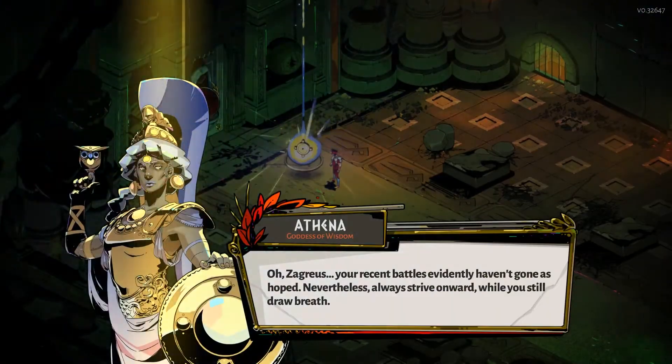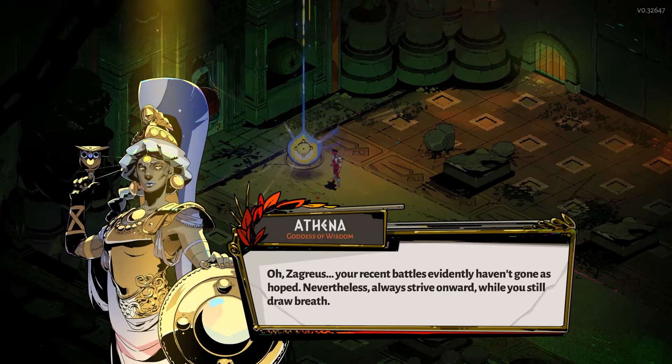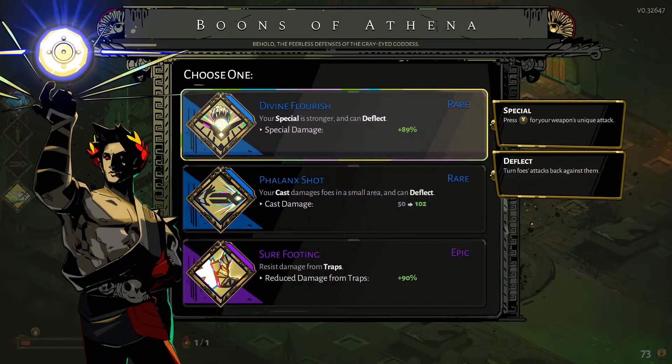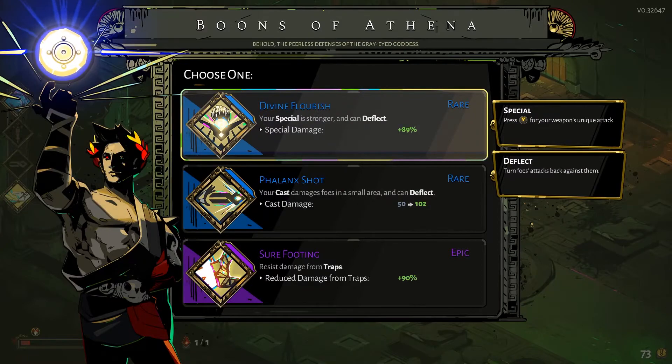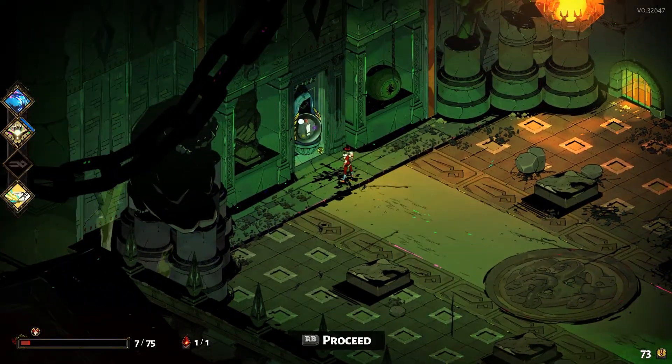Athena says: 'Oh, Zagreus, your recent battles evidently haven't gone as hoped. Nevertheless, always strive onward while you still draw breath.' Alright, so now we have a choice between a stronger cast and a stronger special. I'm going to take the special, just because that's going to be that little bit more useful.